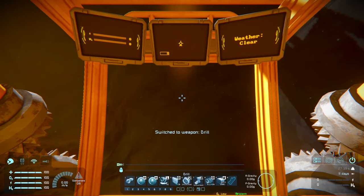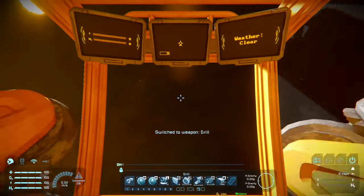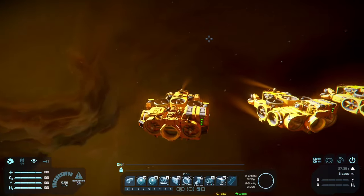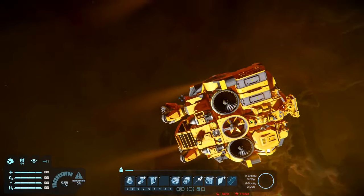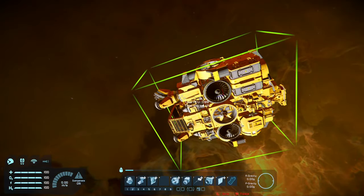The drills have two modes. Left click just drills normally and collects resources. Right click makes a big hole but does not collect resources. Common knowledge, but this is somewhat a beginner tutorial.